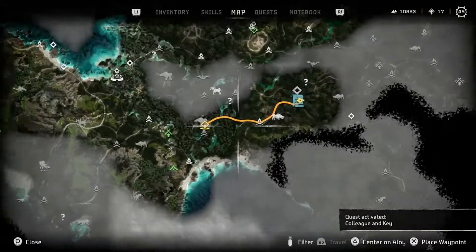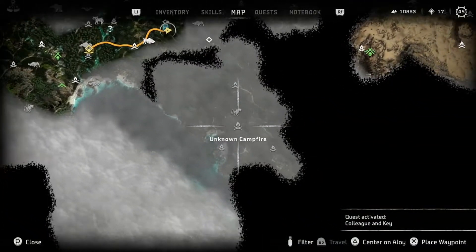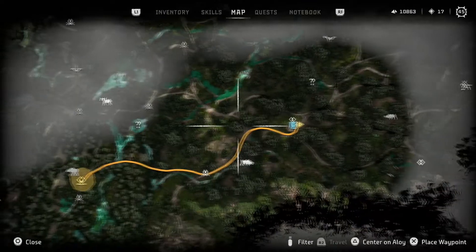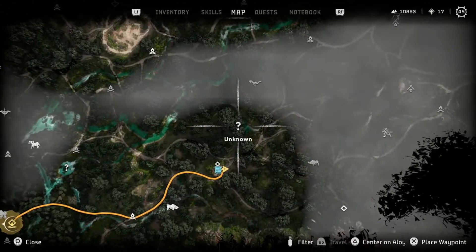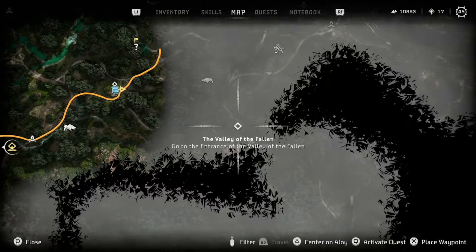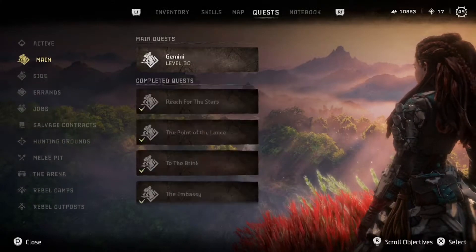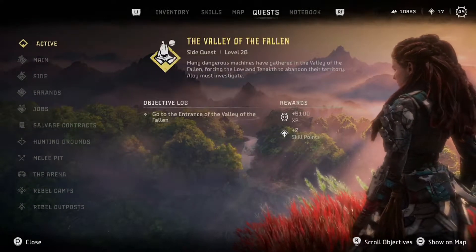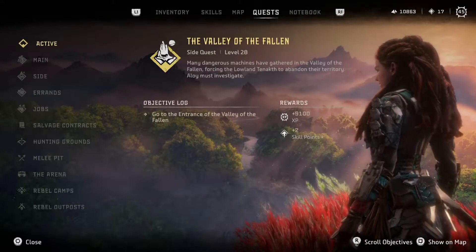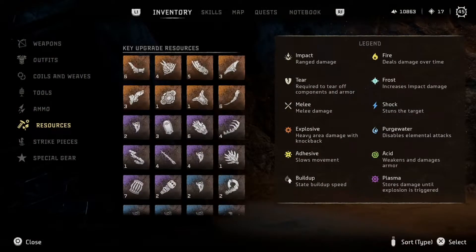Colleague and Key — very nearby. Oh, it's the way I just came from. Oh, it's next to the Fire Claws — how fun. We don't need to do this right now, we can hold on this for a little bit. I think I want to go grab this Unknown, and then honestly I might want to go do the Valley of the Fallen. I don't even know what this side quest is about. Many dangerous machines have gathered in the Valley of the Fallen, forcing the lowland to knock to abandon their territory — Aloy must investigate. I don't remember what this side quest is about at all.